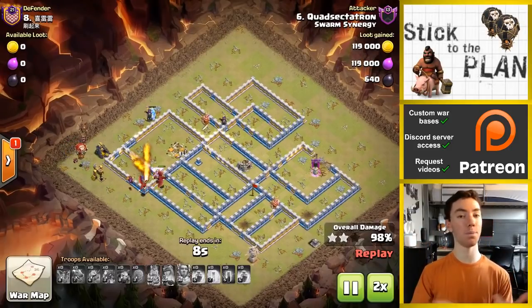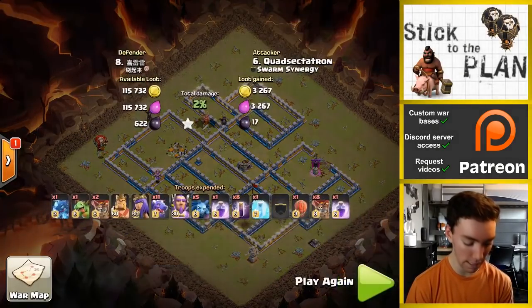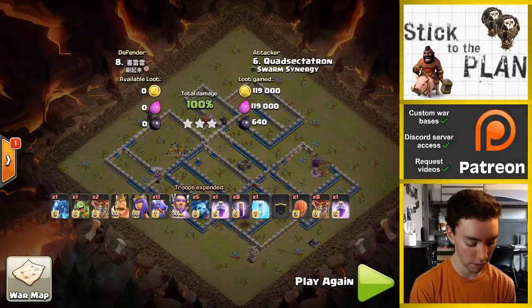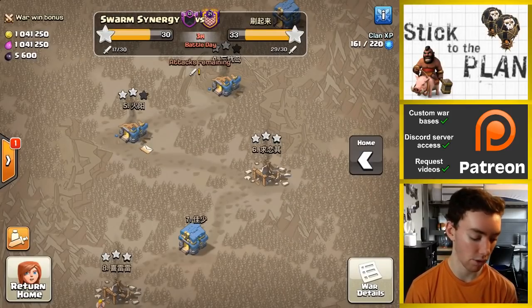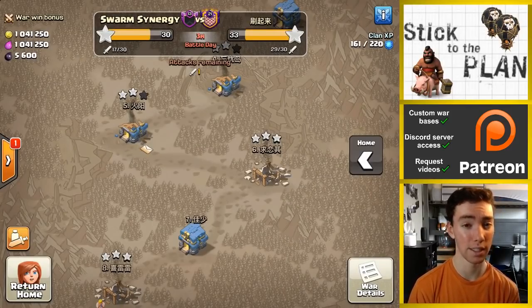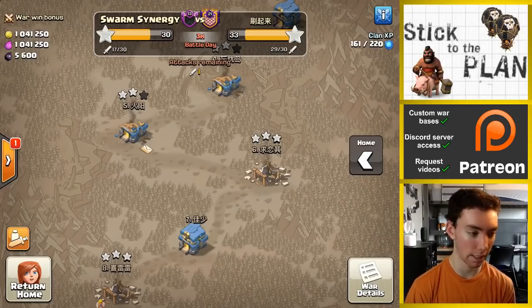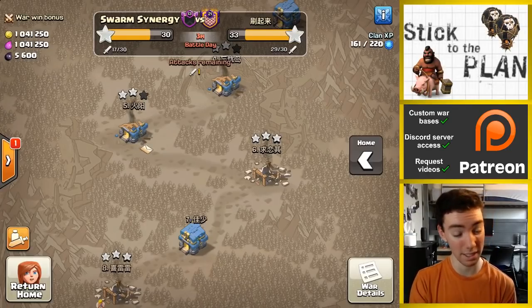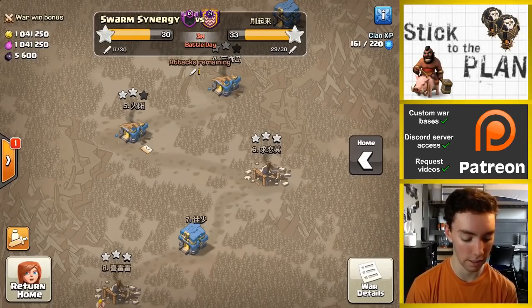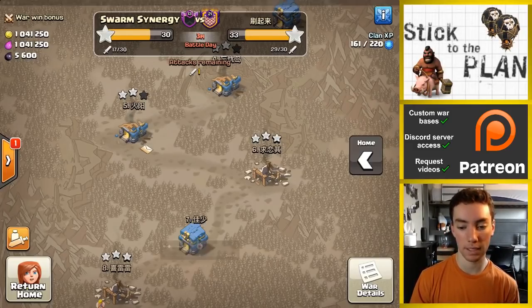Anyway, that'll do it guys — hope you enjoyed the video. Always nice to get a triple, especially at Town Hall 12 on a fresh hit against a max base with a decent design. If you're interested in ESL, I'll throw the link to my Discord in the comment section. The application for the team will be opening in about a couple of days, so keep your eye out for that. Thanks for watching — I'll catch you guys next time. Bisectatron out.